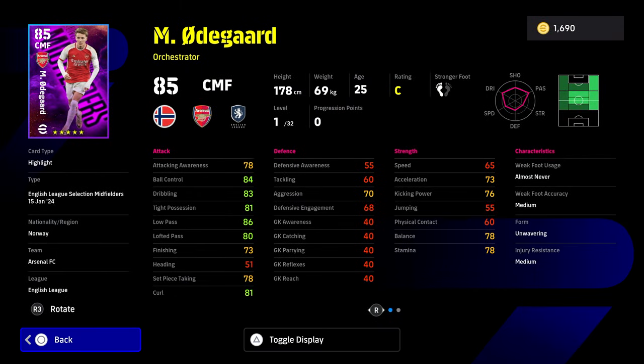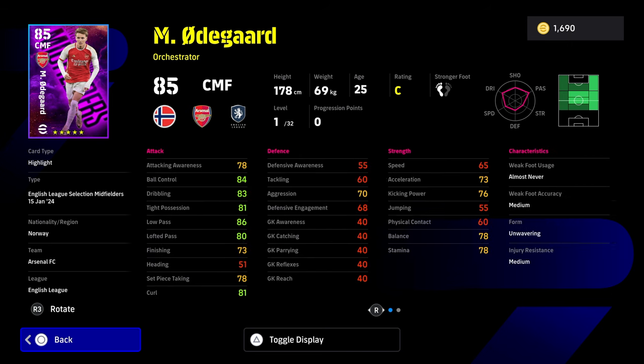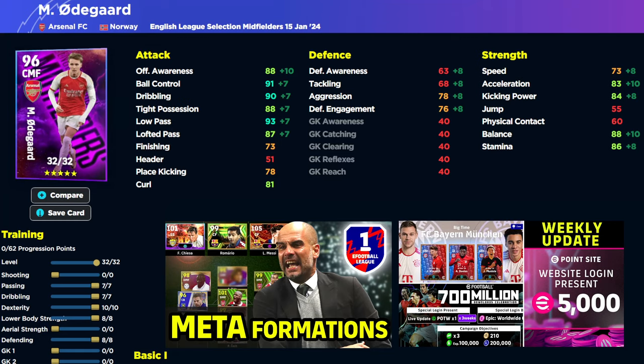Then we have Odegaard. On first look he does have good stats, but he is a little bit slow — he's a different kind of player, and he is down as an orchestrator, which is going to change how you actually approach his play. There is the build we've gone for there, and if you are an Arsenal fan, you can just pause the video there for a second.